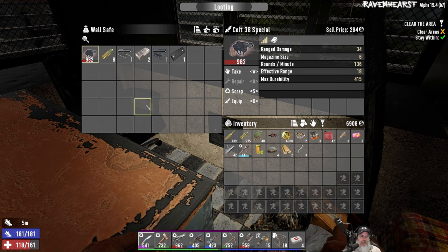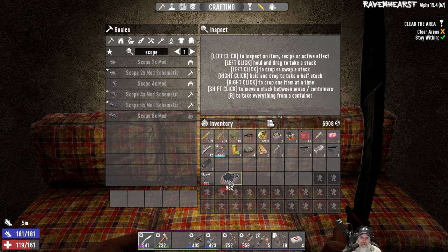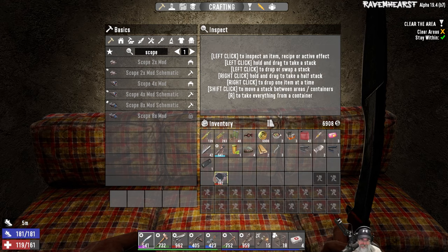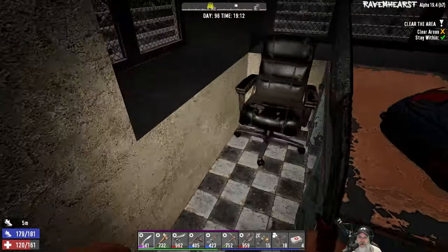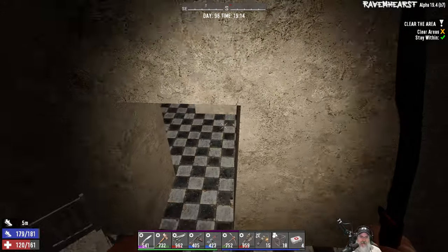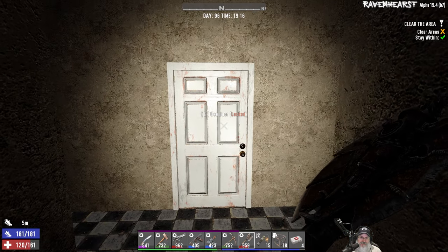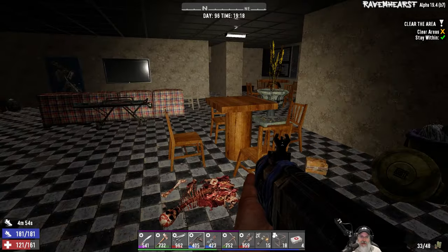We'll check safes and fat loot containers right now, but basic stuff I can come back off camera and loot later. This is the smaller asylum — there's a bigger asylum than this, holy crap. Look at that, that's a pretty nice 38 special. How does it compare to our nine? The compare value doesn't include modded values — the nine without any mods is still ten points better in damage and magazine size, rounds per minute and range. It's just overall a better weapon. Okay, now we know, but I'm probably hanging on to that for now.